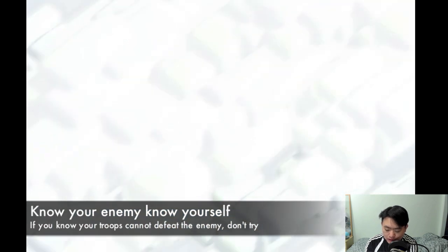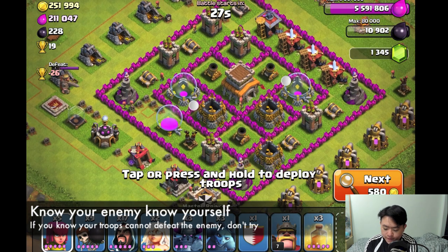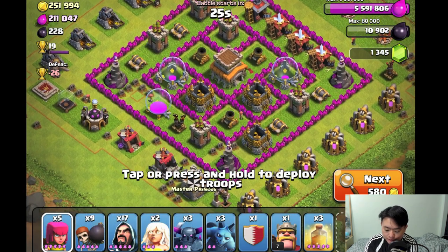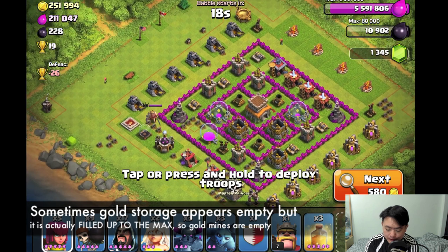There's also a very high concentration of Wizard Towers on the bottom side, so I'm not going to attack this base. It's a little bit out of my league because my level 5 troops are not strong enough for this particular base.